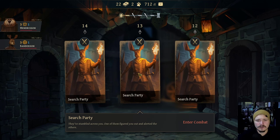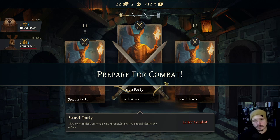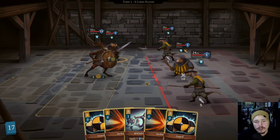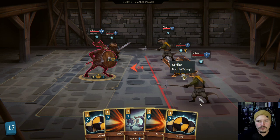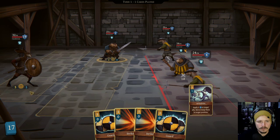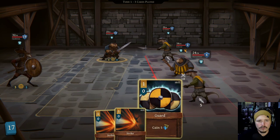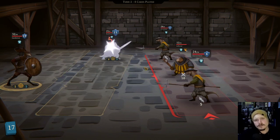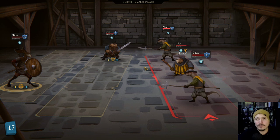Search party - they've stumbled across you. One of them figured you out and already alerted the others. Great, I guess we'll fight the search party then. Oh, I need to move the beaver. You're taking... so you need to die this turn probably, which we cannot do. Excellent. So you are going to be the one who moves, actually. We'll move you onto the back rank. Put you back there, and you can just armor up both. And you can swing both at the enforcer, and we will take him out next turn. That was a decent turn.